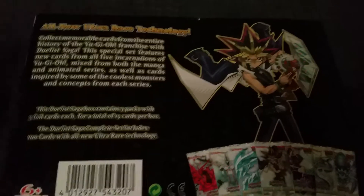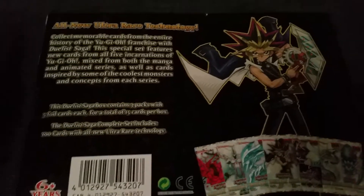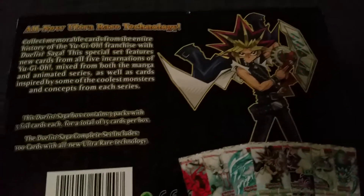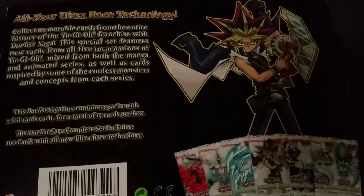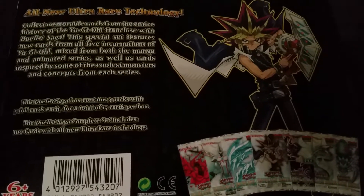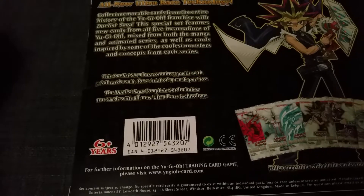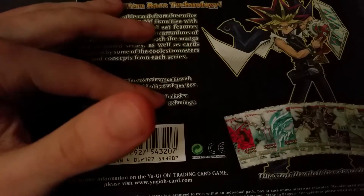Obviously, Vrains is not included in this one yet. All five incarnations of Yu-Gi-Oh!, mixed from both the manga and the animated series, as well as cards inspired by some of the coolest monsters and concepts from each series. This Duelist Saga box contains three packs with five foil cards each, for a total of 15 cards. The complete set includes 100 cards with all-new ultra rare technology, so we're gonna be getting 15 of these 100 cards.